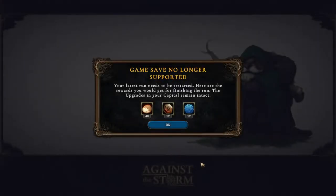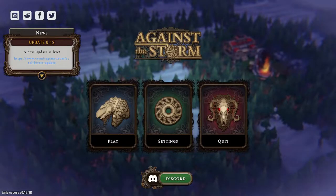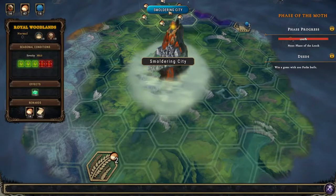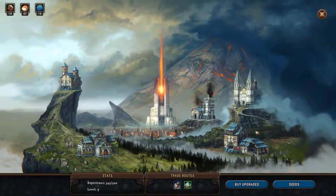Welcome back folks. There has been an update to the game so we can't continue the village that we were building, but we do get the 40 food, the 12 artifacts, and the 12 machinery, so that's great. The update makes some changes to how orders work, and there's a new biome called the Coral Forest, which seems cool.